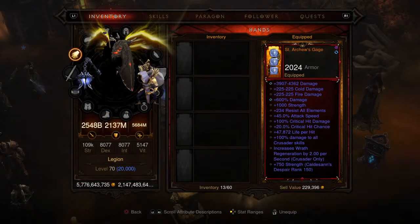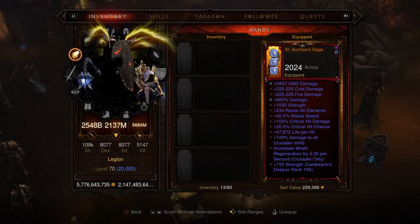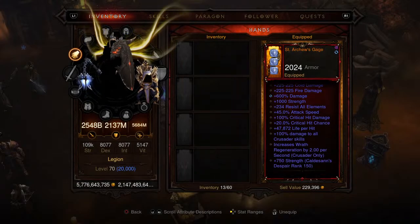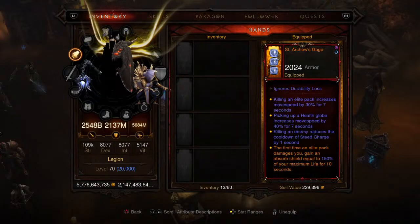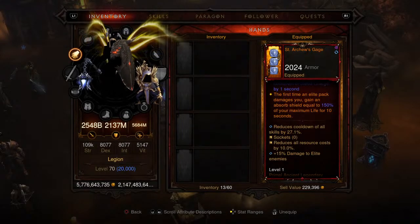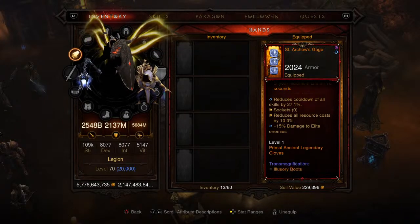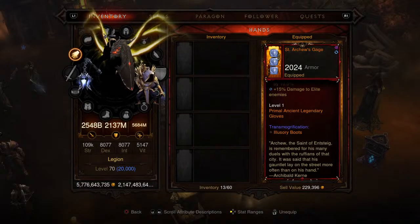For the gloves, the first piece of the Legacy of Dreams set, it is the Saint Arcus Gauge. A lot of good affixes on there — percent damage, regular damage, cold, fire, strength, resist all — pretty much every single one is essential and makes this build just crazy. The damage output is insane. It has a bonus perk: the first time an elite pack damages you, you gain an absorb shield equal to 150% of your maximum life for 10 seconds. Cooldown is at 27.1%, resource cost reduction at 10%, and 15% damage to enemies.